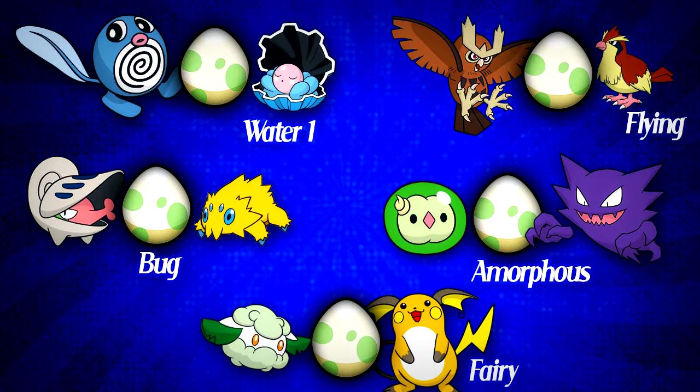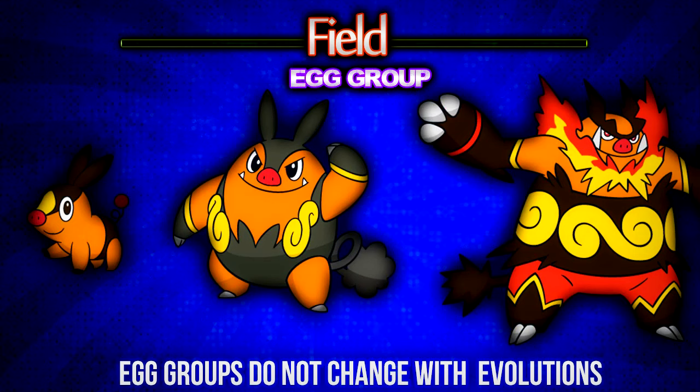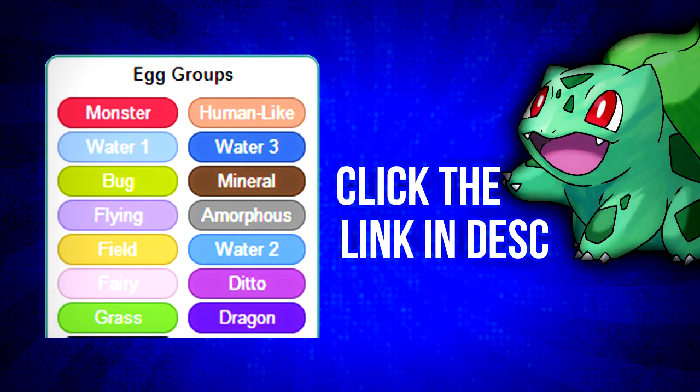By now you must be wondering what are egg groups and how many of them are there? Egg groups are categories which determine which pokemon are able to interbreed. They are similar to types of pokemon, but a pokemon may belong to either one or two egg groups. Egg groups cannot be changed and they are biologically determined. The egg group is preserved by the evolutionary line of a pokemon, and there are 14 egg groups in total. To know which pokemon belong in which egg groups, click the link in the description which will take you to Bulbapedia's egg group category page.